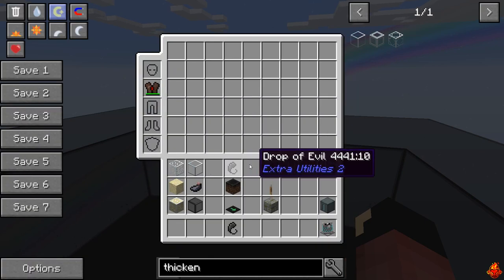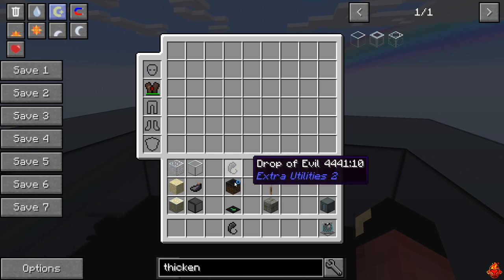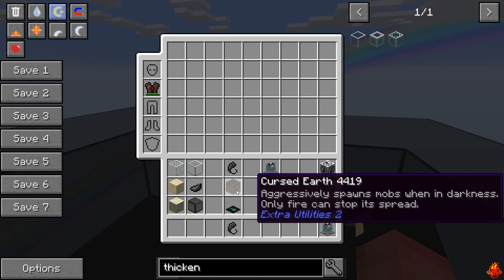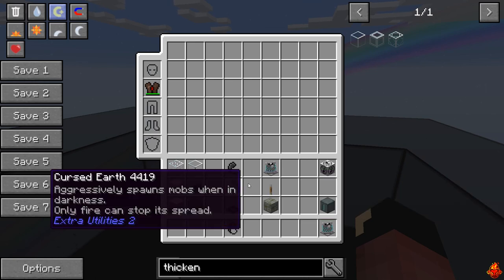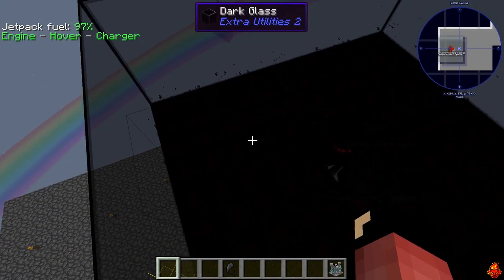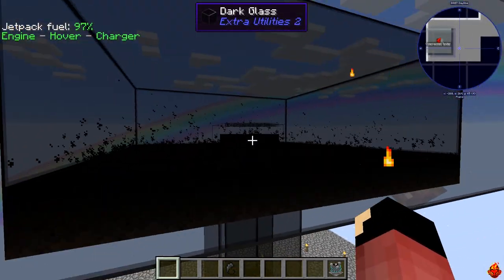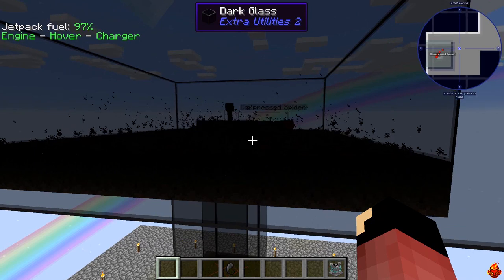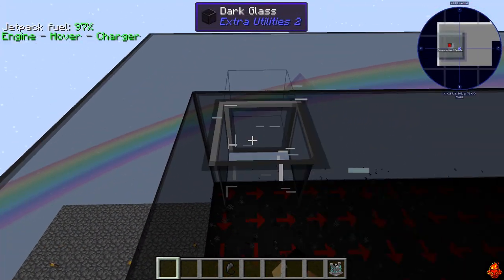Once you have a drop of evil - based on whatever recipe applies to your server - you need to right-click it on regular dirt blocks and it'll spread out very quickly. I'm pretty sure it expands indefinitely and it'll turn all the dirt into cursed earth, which will aggressively spawn mobs. It's pretty nice for making a mob spawner even if you're doing a basic cobblestone one.